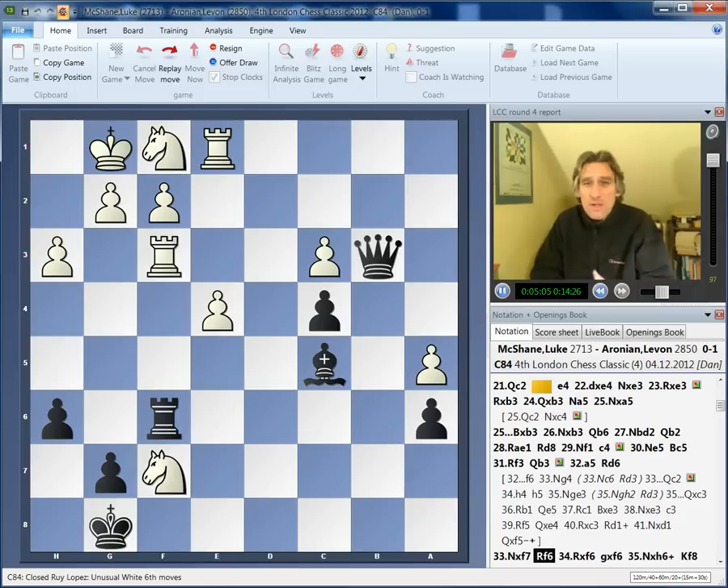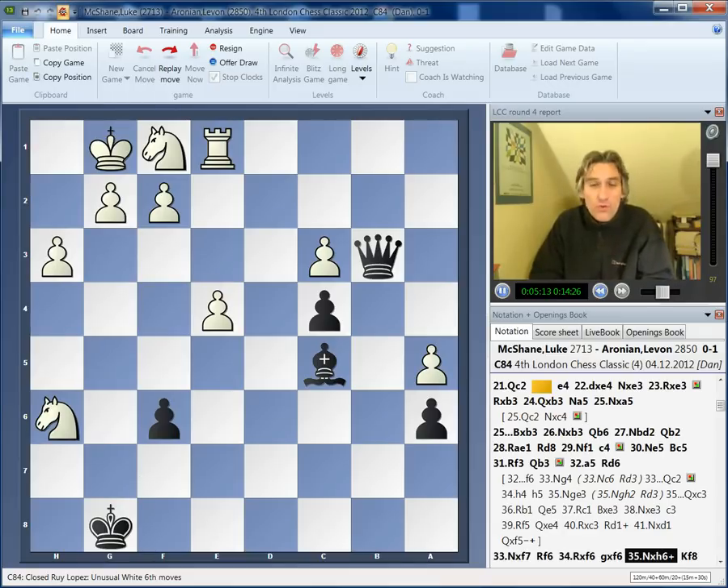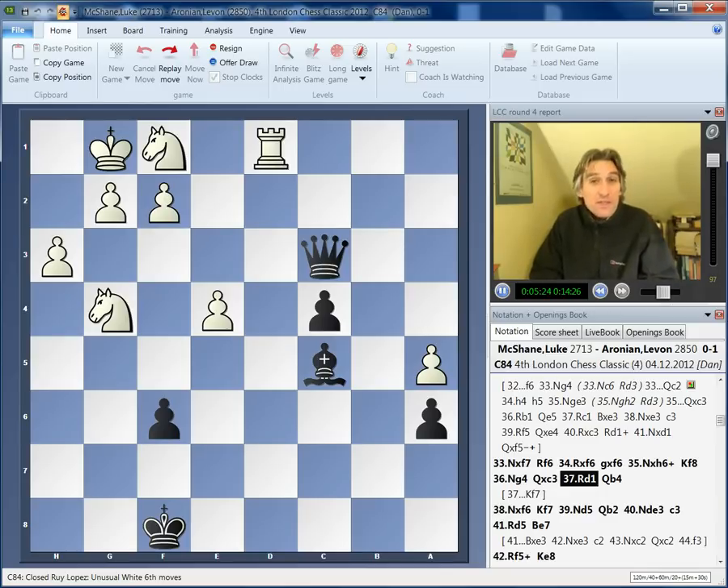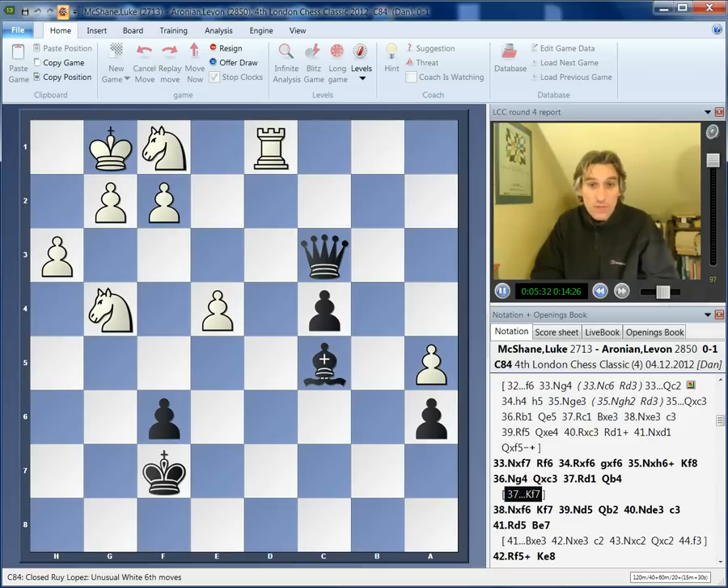He thought that White's position was just going to collapse. Basically, he's allowed McShane to take on f7. He must have thought he was just simplifying the position and was going to take the pawn on c3. I think he thought by simplifying the position, this is the easiest way to win — he's just going to queen this pawn. But too many pawns got taken on the other side.